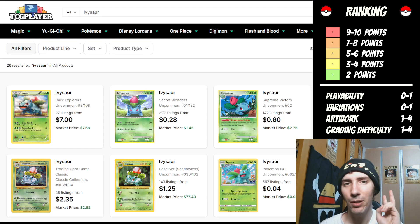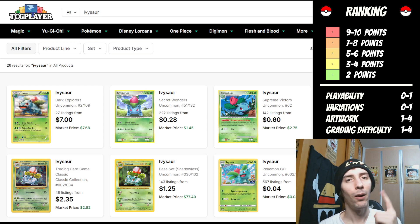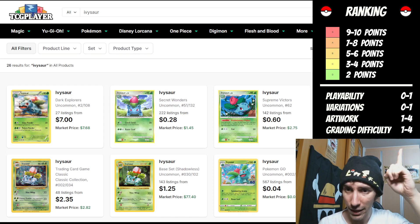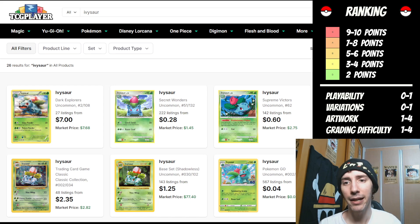Hello everybody and welcome to episode number two in my new ongoing series where we go through the Pokedex one Pokemon at a time and rank their respective trading cards. In today's episode we are focusing on Ivysaur. A quick update: I have made a change to my ranking sheet, so now I can go up to ten points. That means we get one extra point potential for artwork as well as grading difficulty. I was able to see where I could make some improvements in the last episode.